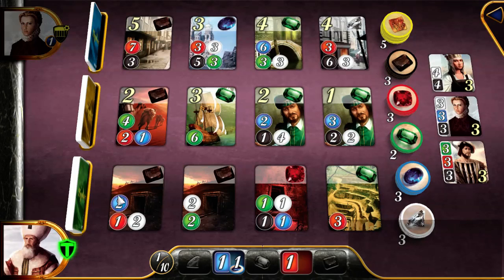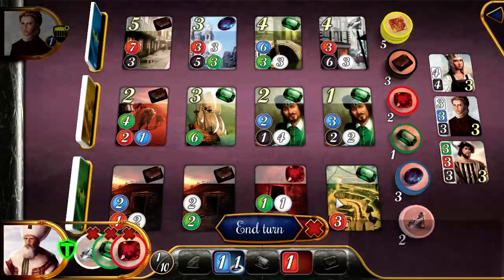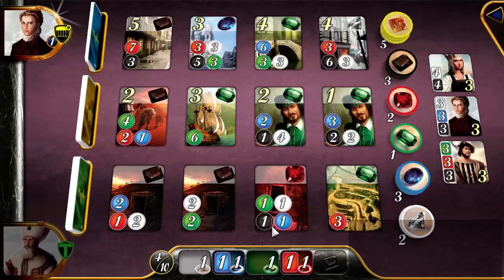Maybe I want to be aiming for the card that requires two blue, a red, and two white. In general, I try to collect the gem types that other players are collecting, because those are the scarcest ones — the most difficult to obtain.